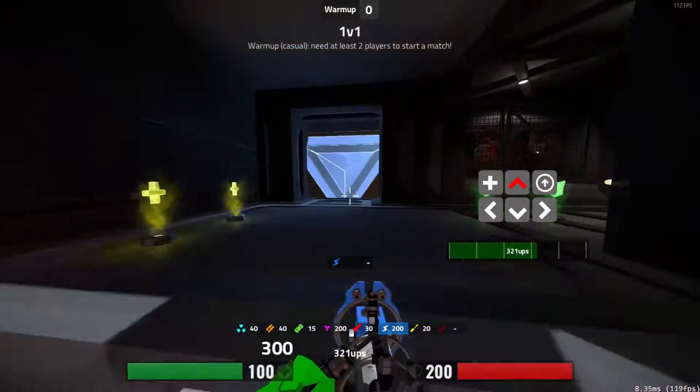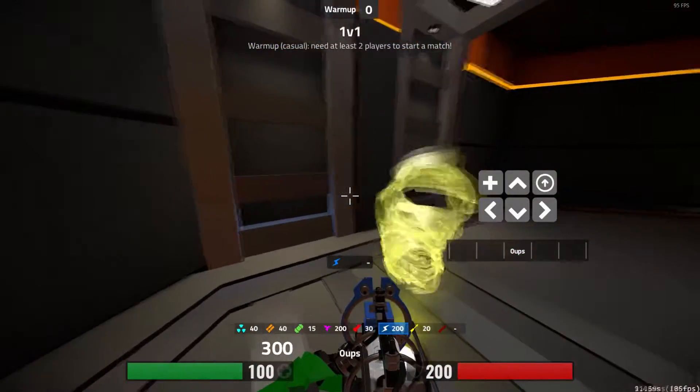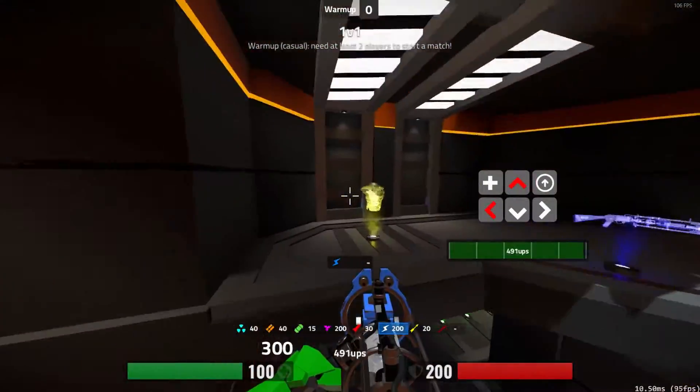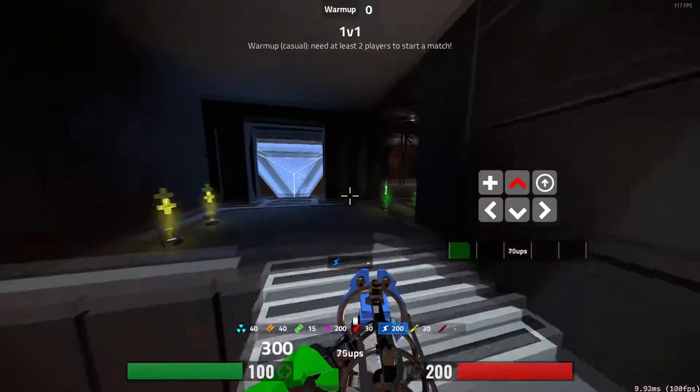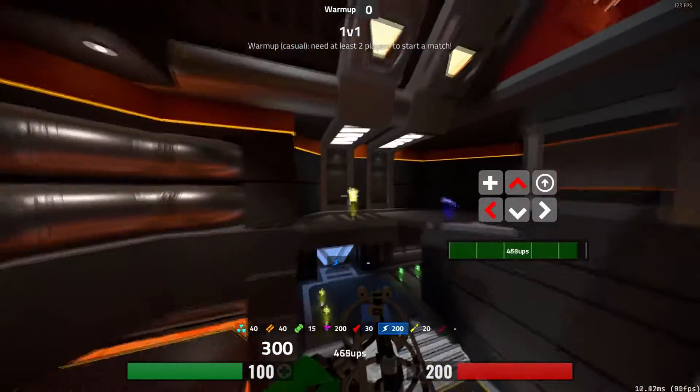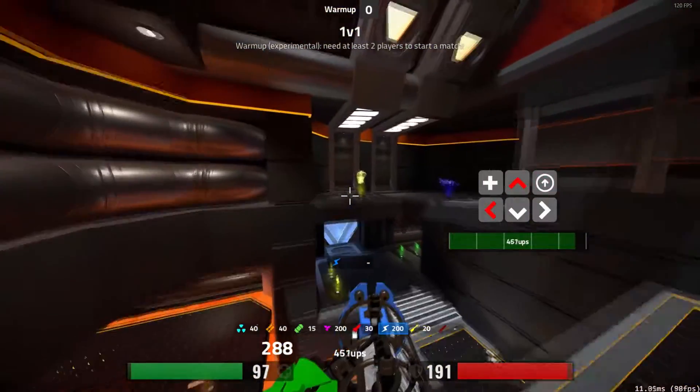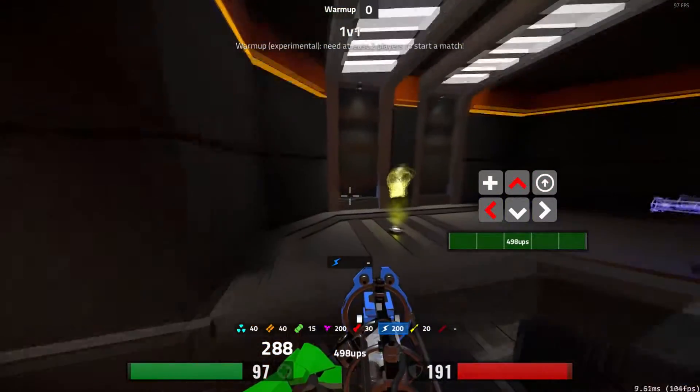You want to walk in, and immediately after exiting the teleporter, turn and circle jump towards the yellow. Here it is again in slow motion — notice the mouse and keyboard movements I'm making to turn towards the yellow before my second jump.